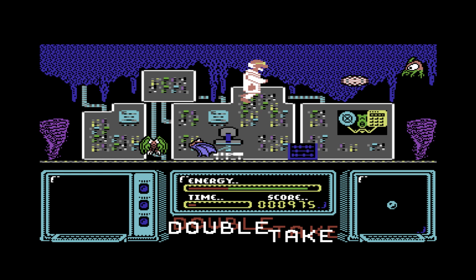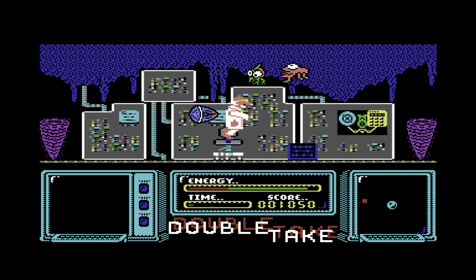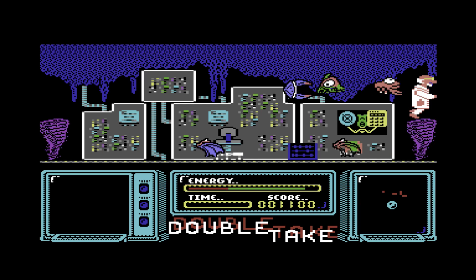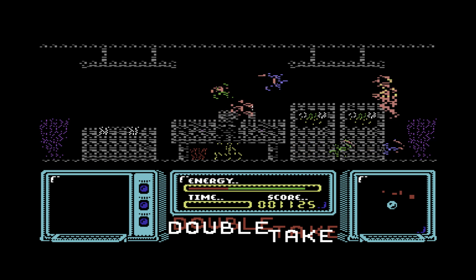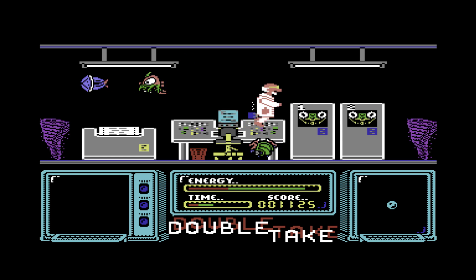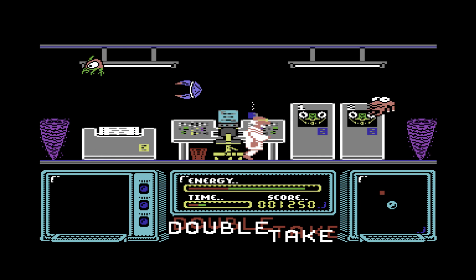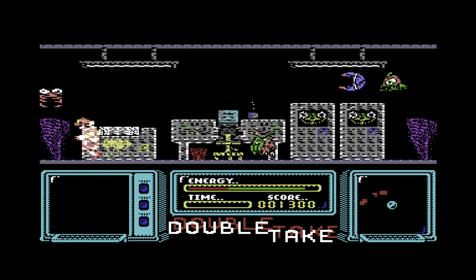Now I need to continue destroying these various aliens while picking up other objects, if there are any in this room. Okay, doesn't look like there are any here. Time in this area is up — you only get a limited amount of time in each room before you are suddenly warped to another area as a result of the instability from the experiment going wrong.